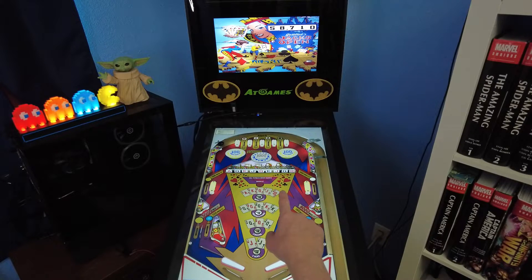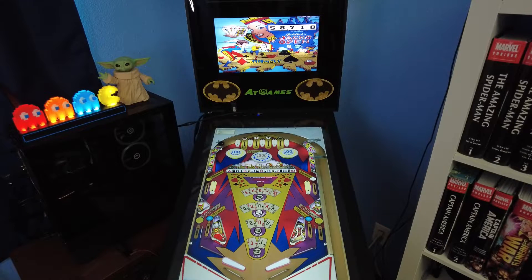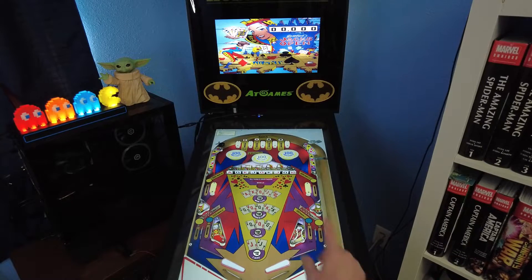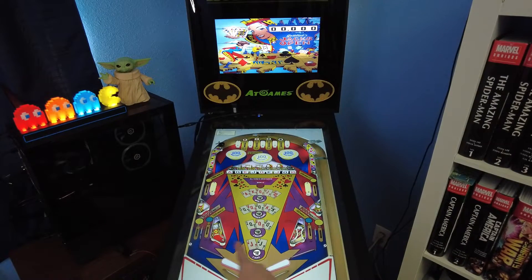Each of those rollovers also corresponds with some of these bonuses on the side alleys that lights these up. These are nice, but it's not as profitable as knocking down the targets at 4,000 per. So anyway, that's what we're going to try and do — we're going to play as long as we can. First thing we're going to try and do is knock down a rollover or two to increase the value of our drop targets.